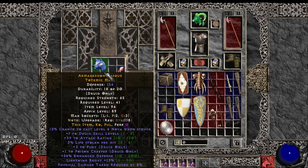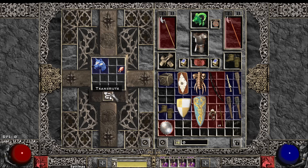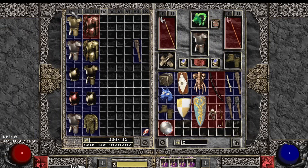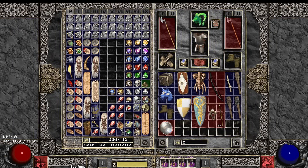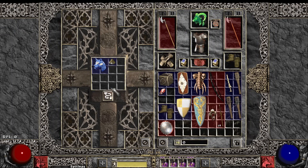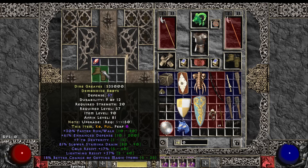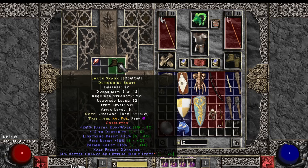The 4 Fury helm with some DR — crazy. Life Leech. Alright, some 30 faster run/walk, dexterity, dual res MF boots. Decent brick there — 20 faster run/walk, 12 dexterity. Kind of like tri-res but a bit low on the roll since it has MF. Let's try it.